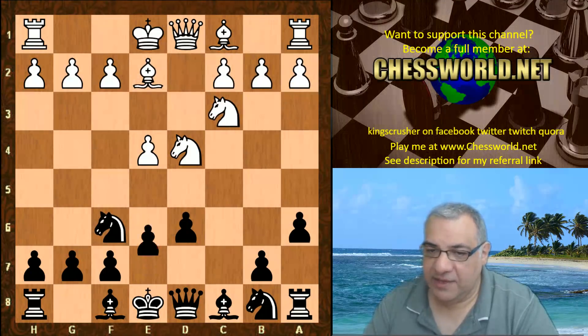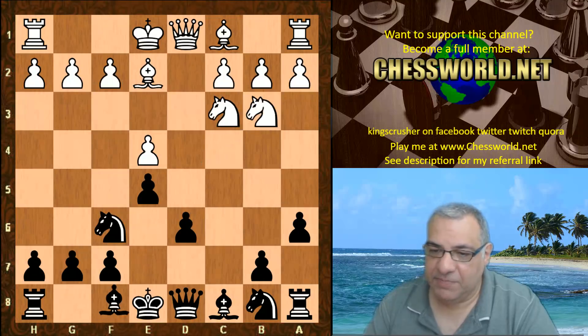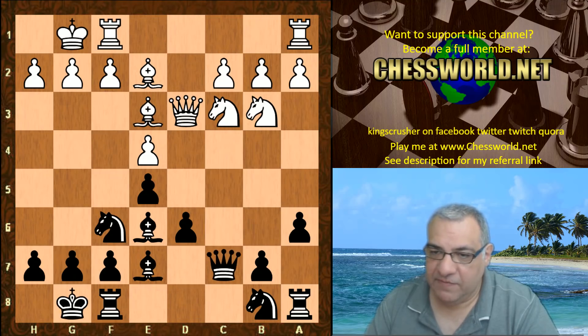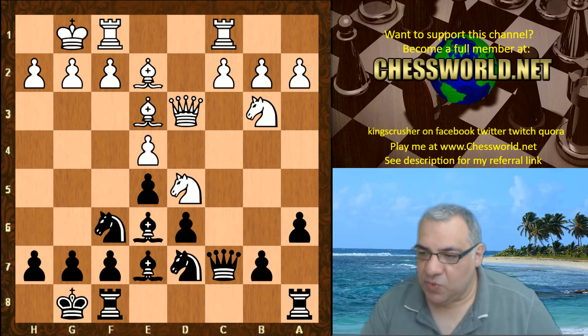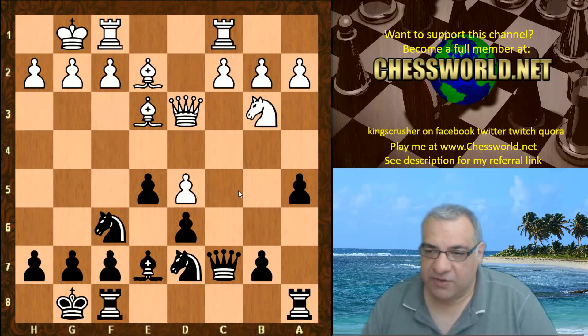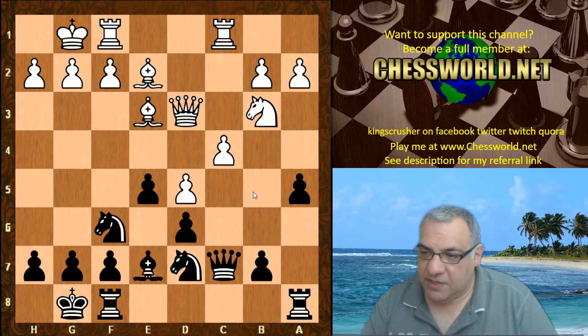Bishop e2, e5, Knight b3. Lila plays Bishop e7, Queen d3, Bishop e6, Bishop e3. Both sides castle. Queen c7, Rac1, Knight bd7, Knight d5 — this changes the pawn structure. Bishop takes, e-takes, a5. Lila is interested in a dark square grip, so a5 — that c5 square may be very handy for black.